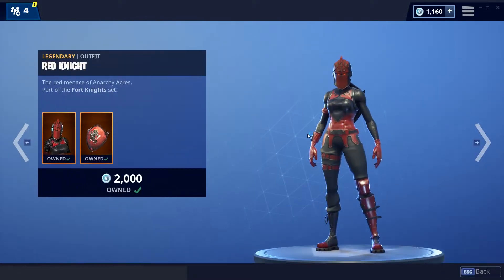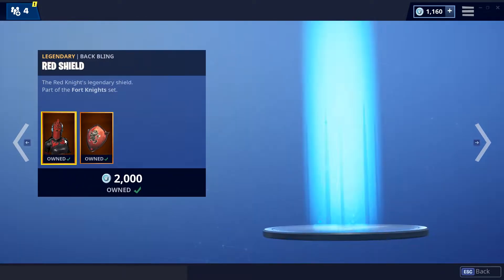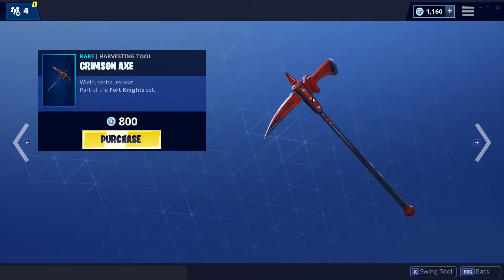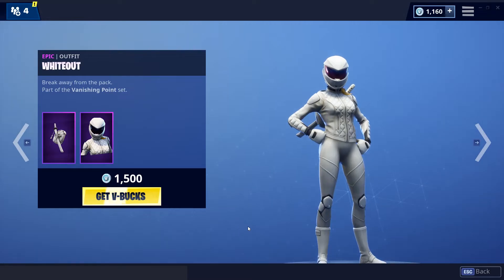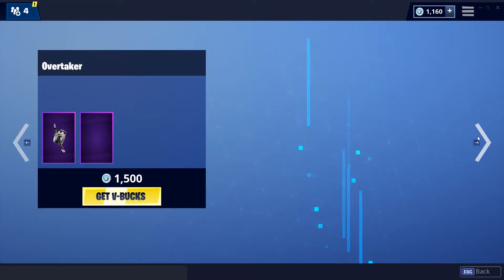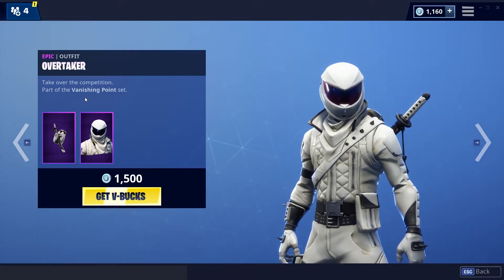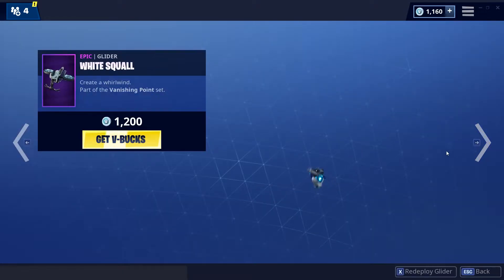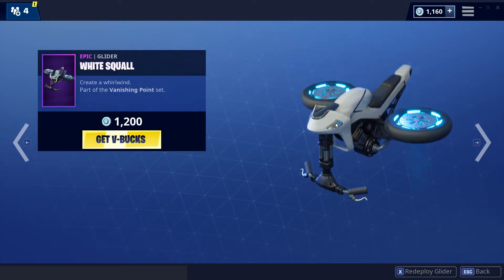We have back the Red Knight skin along with the Red Shield skin — very nice skin, recommend buying it. Then we have the Crimson Axe pickaxe, pretty decent axe, not the best. The Whiteout skin and the Ignition back bling, along with the Overtaker skin and the Lane Splatter back bling — two really fire skins. Also some really cool gliders, the White Squall.